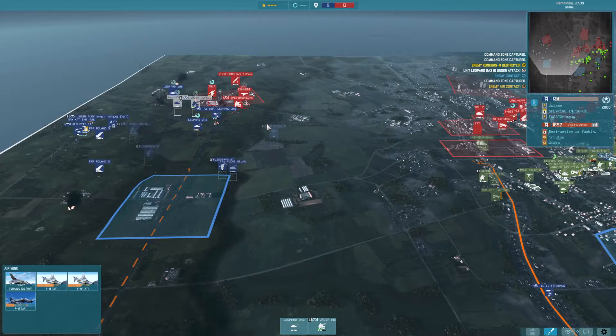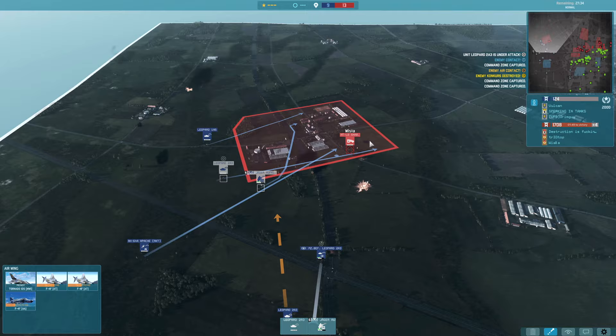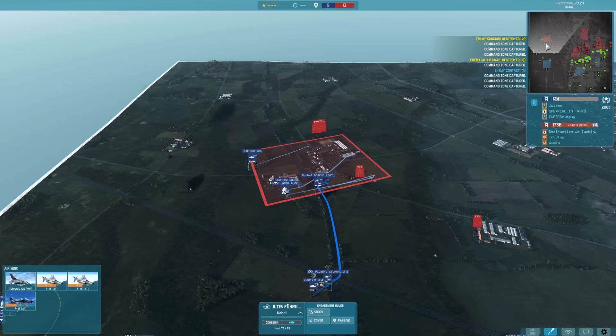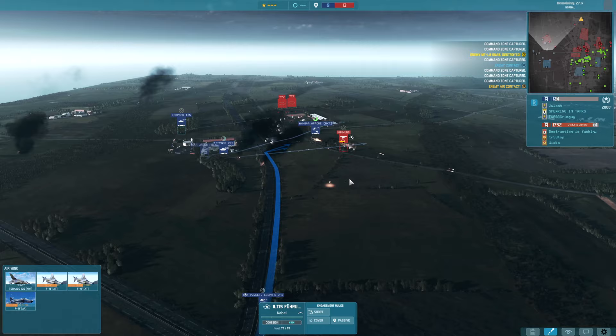If I capture this sector on the left completely, it will give the 2 points back to us and equal things out. The Marder 1A3 is going to be coming in to help the centre, and I've also brought up a Hiltis-Führungs to clean things up in that sector and put us actually in the lead — which would be very nice if possible.